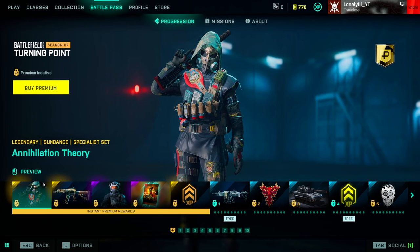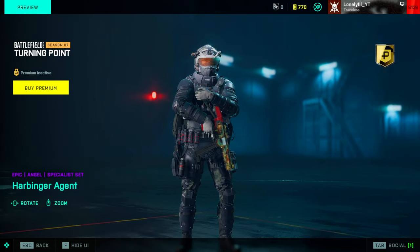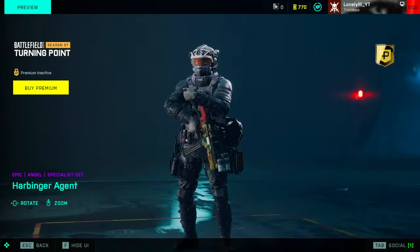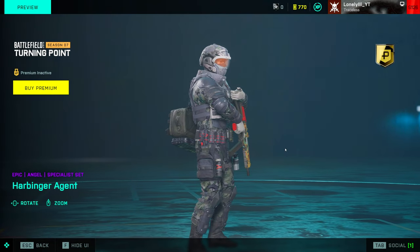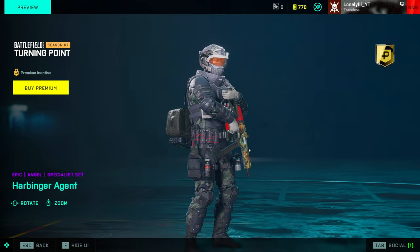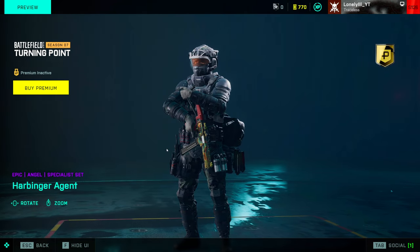Let's go over the skins. The first skin with the premium battle pass is the Sundance skin — I don't think it looks that good, so it's not a reason to buy it. Next up we have the AK24 skin — that looks really sick, and if you like the AK24 it might be a good option. But the skin that actually makes me want to buy the battle pass is the Angel skin. It looks insanely good, and I'm surprised they put it in the battle pass rather than the store.